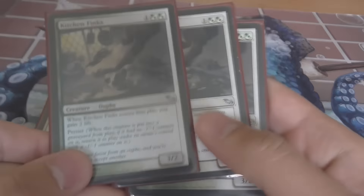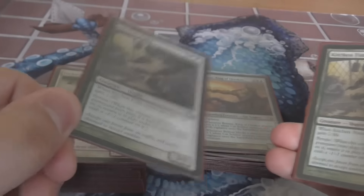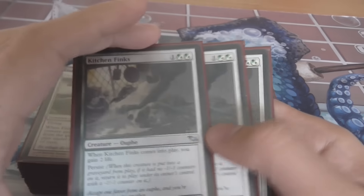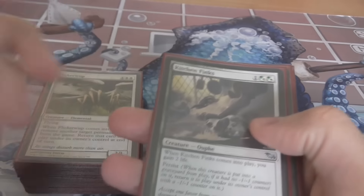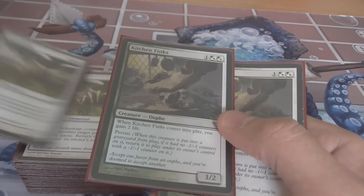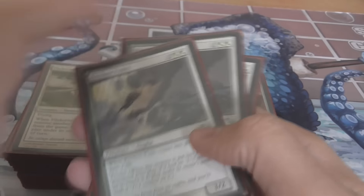A key part of the deck: Kitchen Finks. Three or four is correct — I'm running three at the moment. The card is a 3/2 with Persist: when it enters the battlefield you gain two life, then it dies and comes back and you gain two life again. Beware that Scavenging Ooze is its arch-nemesis — when Finks dies, the Persist trigger goes on the stack, and Scavenging Ooze can exile the Kitchen Finks so you don't get it back. The reason the card is good is if you play one and then flicker it against Naya Burn, they will really struggle — gaining four life is massive. It also helps against green-black X decks, can be sacrificed to Liliana of the Veil with a minus-one counter on it, gaining you two life, and then you flicker it back to its original state. The enter-the-battlefield effects are great, especially when you can reset Persist.